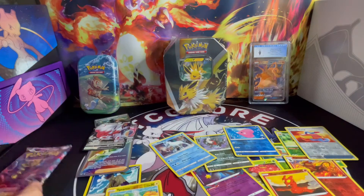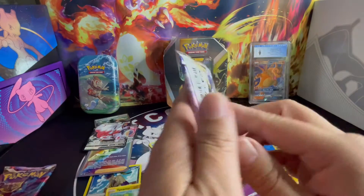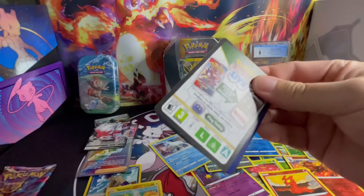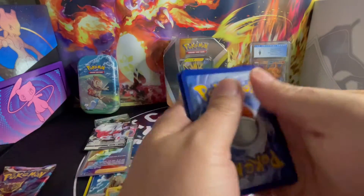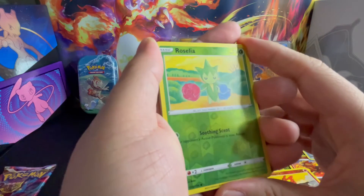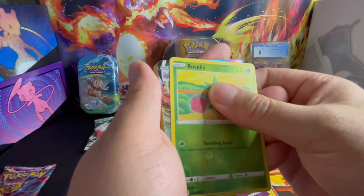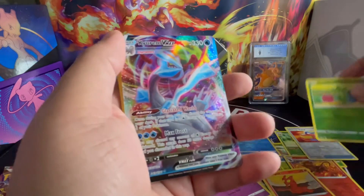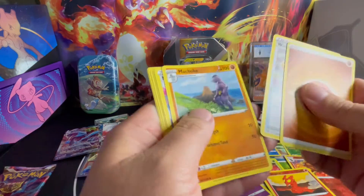Last two packs. Let's actually save the Giratina pack for last — hopefully it's going to give us some better luck. It's a black border — yes! Now we just need a good hit. Alt art or gold, come on. Reverse Holo Roselia. There is a... oh, it is an art. It looks like it's a V Max. Is it an alt art? Oh my God, it's a Kyurem V Max. Another full art. So many full arts. What happened to the Trainer Galleries?